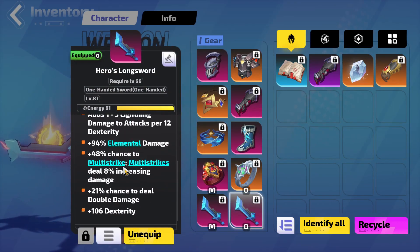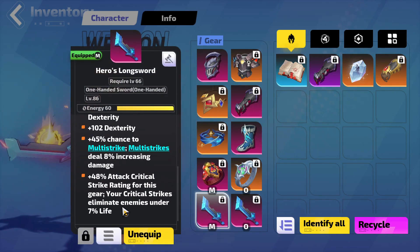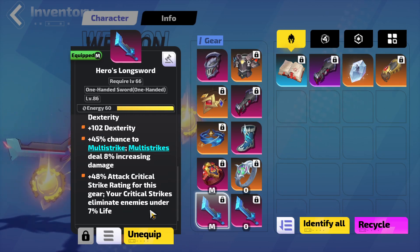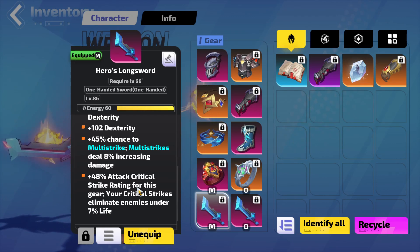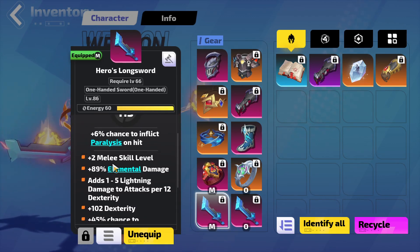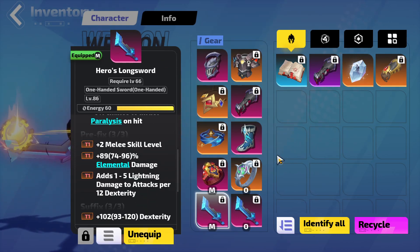Also on the sword: one mod gives a chance to deal double damage, and another mod I found is quick strike enemies under a certain percentage of life — very good especially for bossing. The best mod from the previous version is the miller skill level mod.